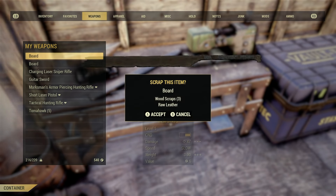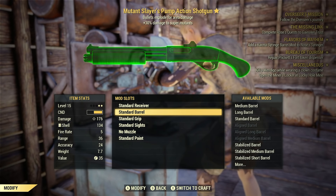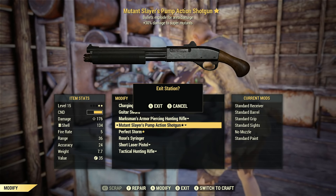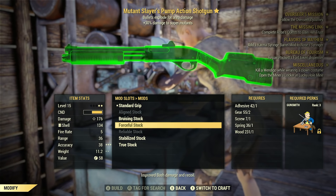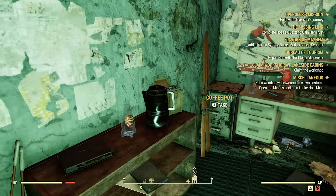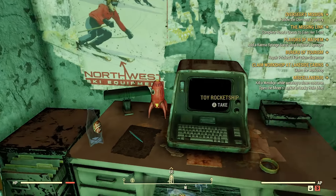Mods. Scrapping weapons and armor will unlock mod blueprints, which are key to turning you into a beast. Want that shotgun to have better hip fire accuracy and a better fire rate? Well, it's a good job you scrapped those 50 shotguns you found lying around the world. If you're missing components to create those mods, don't forget to use the tag-to-search option when accessing a workbench — clicking the right stick while looking at a weapon or mod will place a magnifying glass next to needed pieces in the open world. Keep an eye out for screws, aluminum, and fertilizer early on, as they are very precious commodities later in the game.